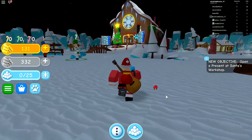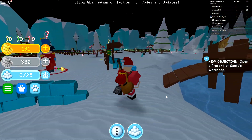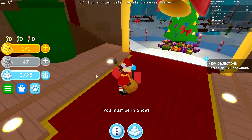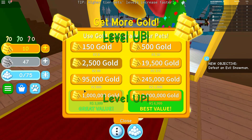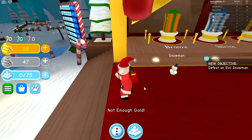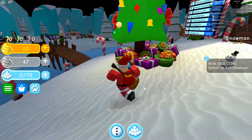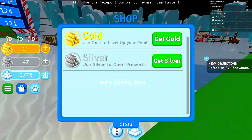Let's go ahead and check out the shop and see what we can get with all of these silver ingots. We have a pet right here — let's take him out and level him up a few times. He's level six! That's a level six snowman. How do we get a new bag? Is there a new bag we can get?